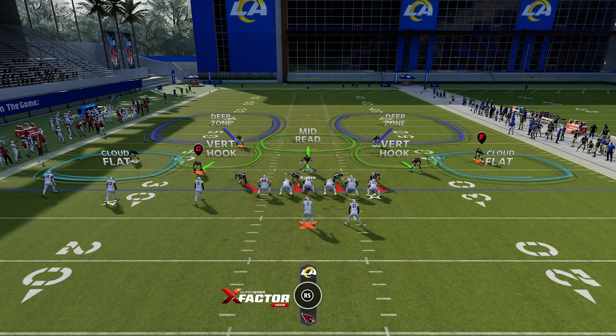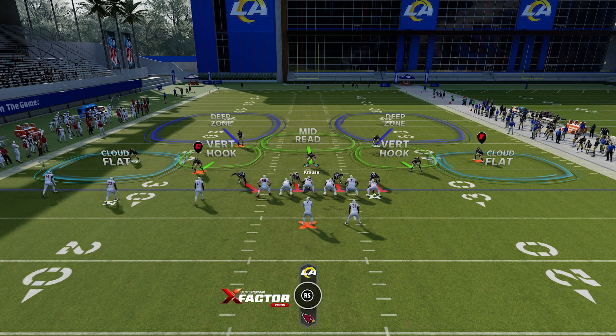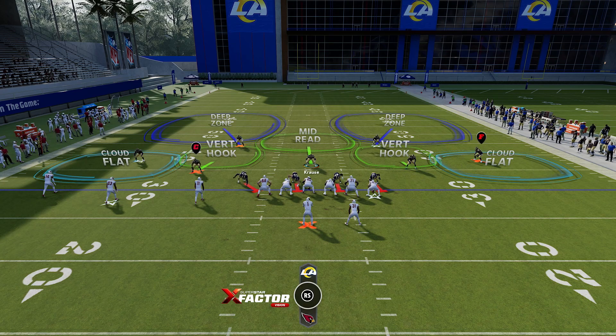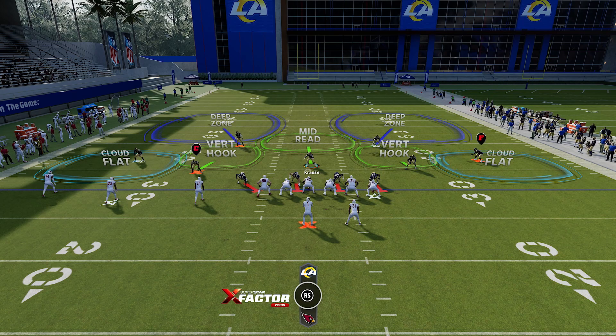The second reason is because they keep the mid-read on the field. If you guys do not know, on the field of match coverage, when there is a mid-read on the field, it will turn these vert hooks into normal drop zones, and they will not play match. That is why you will see people saying that match is bad — in a vertical situation with mid-read on the field, they will not play match properly. They'll hover towards the zone where the seam shot is going, and then dip off because they go back into their zone.